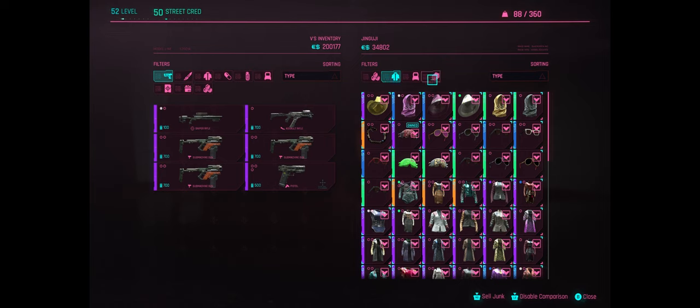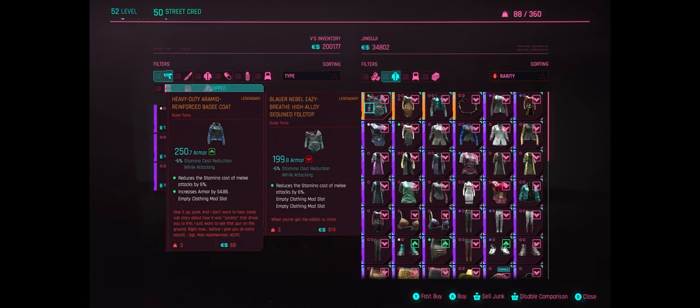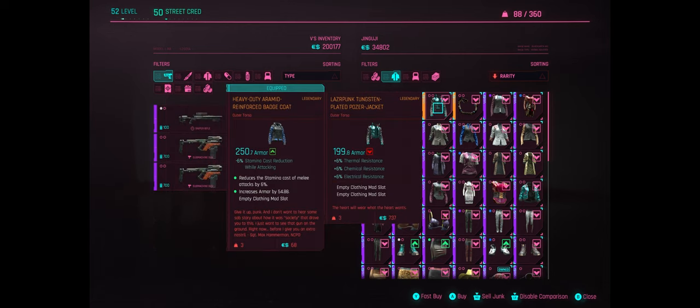So the victims were compensated with Jinguji vouchers — how very heartfelt. Anything new on offer for those of us who crave perfection? Always — and especially for those who saved my life. Let's have a little look, arranged by rarity. This is the laser punk tungsten plated poser jacket — so this is what I've been sent here for. Two clothing slots, same as what we've got. We would need to pick up another armadillo mod to bring the armor up to spec. Our current police jacket has about 195 base armor — so this has better armor.